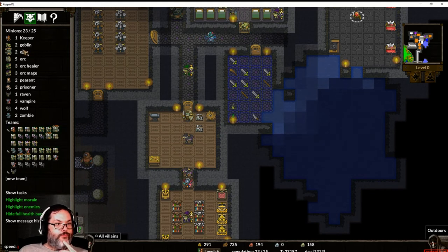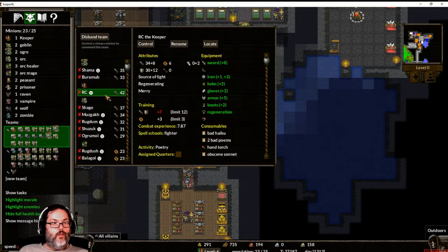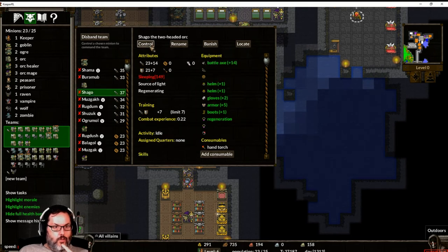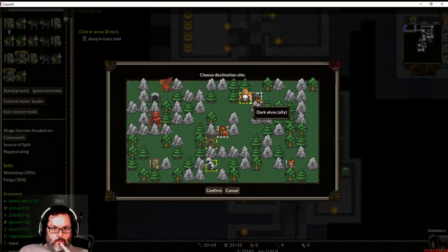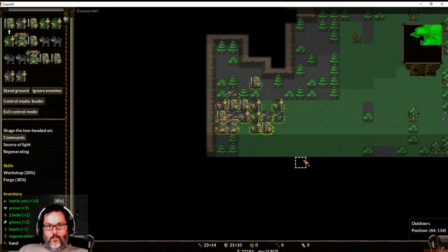So let's see: two ogres, five orcs, three healers, three mages. The wolves are in there. Let's take these guys — I'm going to remove me please, because I don't want to die. Remember, this is a permadeath game — if the keeper dies, your game's over. So we're going to control Shago, and we are going to go here. I think we've already been here but I don't remember. I don't have any dark elves that have shown up.